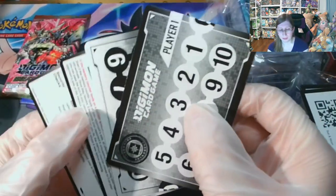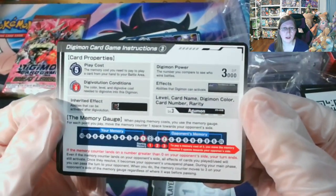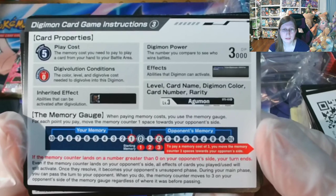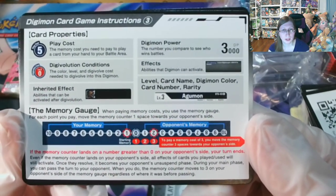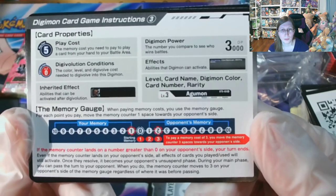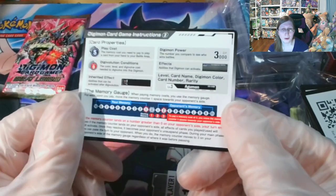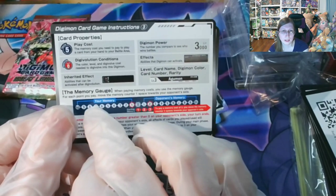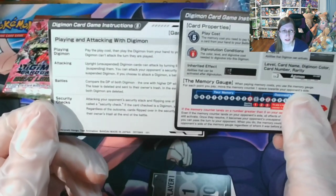Maybe it's like Hearthstone. They give you Digimon card game instructions. I did see something about memory. You have the memory gauge — when paying memory costs you use the memory gauge, and for each point you play you move the memory counter one space towards your opponent's side. So as you play stuff, they can play stuff. That makes a bit more sense.